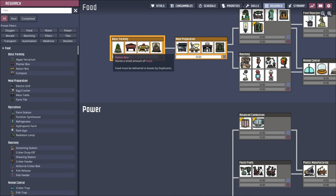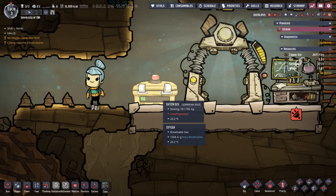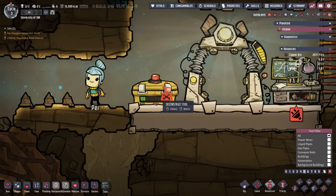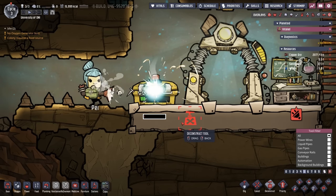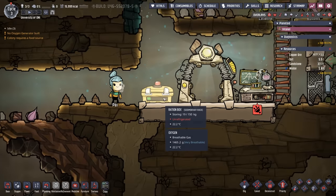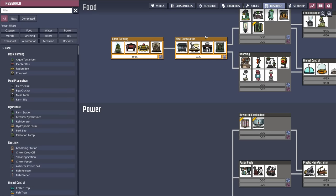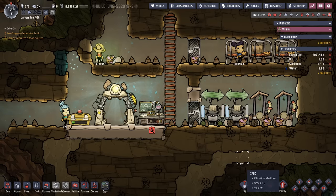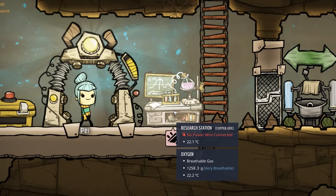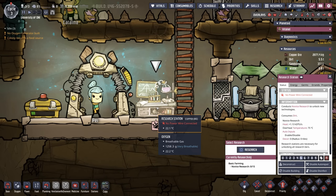A quick note: the ration box is inside Basic Farming, yet our playthrough came with one. If you accidentally deconstruct that ration box, you won't have access to it again until you research it. Now, the duplicants aren't working on research — and if we hover over the research station, it says there's no power wire connected. That's right: the research station is the first building that requires power. We would have known this if we'd looked at it in the build menu — it shows all requirements, effects, and building info.